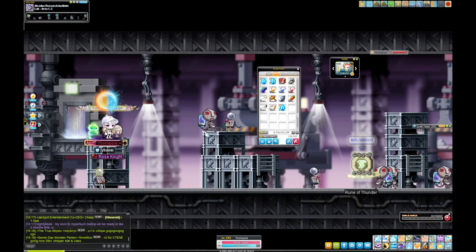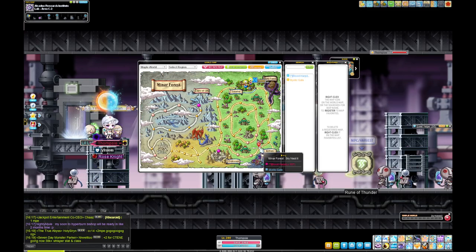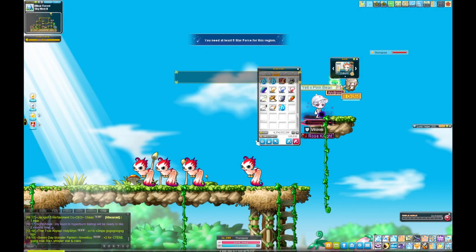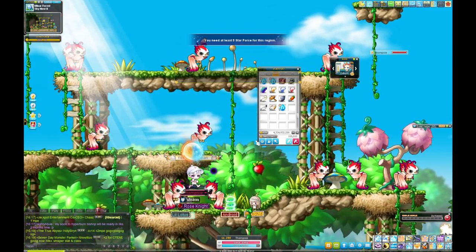If Zakum drops a face, eye accessory, or weapon, use those — star force them, they're really good until you get your Pensalir set at 140. From there, start star forcing your gear a bit because the maps from here onwards use star force. Skynest 2 is a really good one.